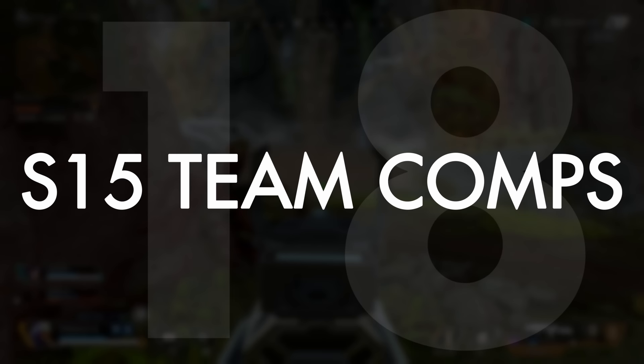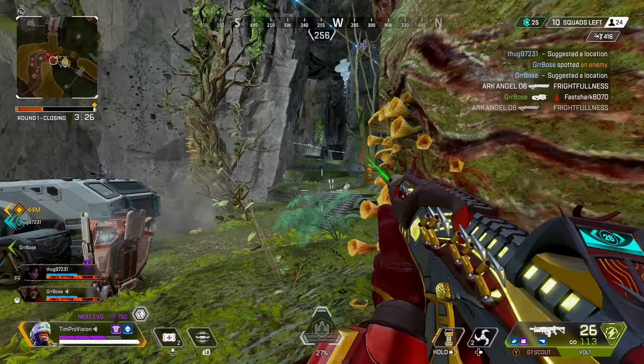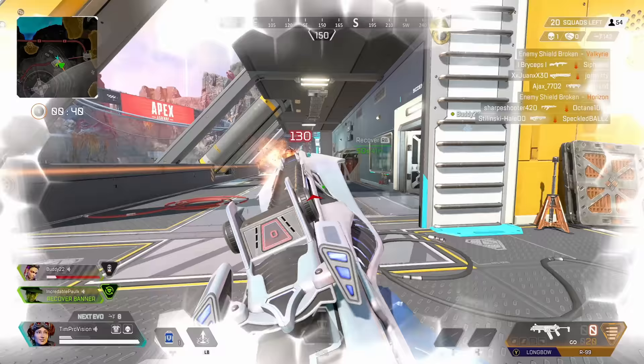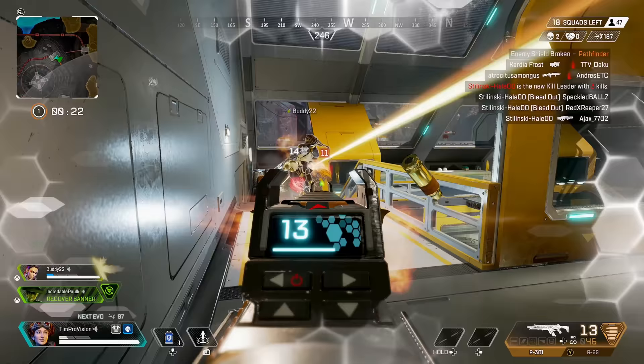Since I mentioned defensive legends, here are some optimal team compositions for this new map and season. If you are less confident in your killing capabilities, something like Valkyrie, Wattson or Caustic, and Newcastle is great for fortification, support, and rotation power. A more kill-friendly squad would be Seer, Catalyst, and Horizon — you get recon tracking, support-style capabilities, and Horizon who helps with rotation and is a complete bomb as a fighter.